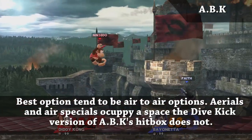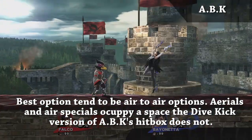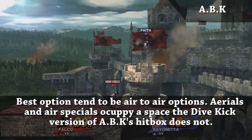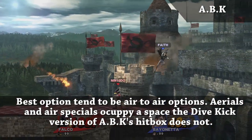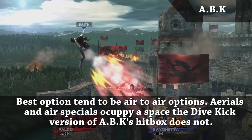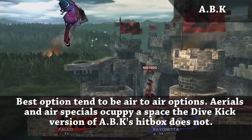If you spot dodge it on reaction, you can punish the landing lag. You can also outright beat it with solid anti-air options. However, one of the best things to do is use one of your forward aerials, or if you have a strong neutral aerial, to combat the dive kick, as the hitbox is going to be totally on her feet rather than the rest of her body, making it an easy way to intercept.